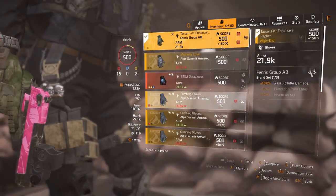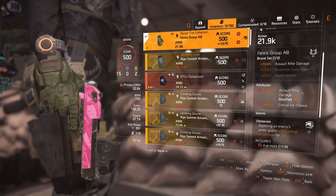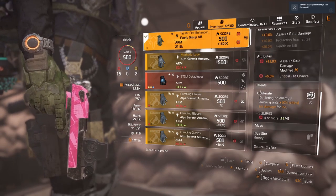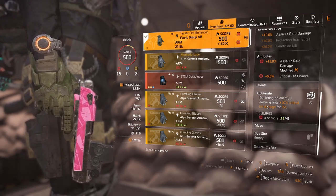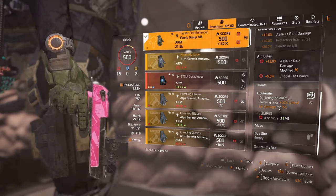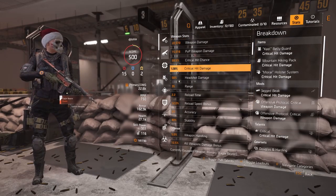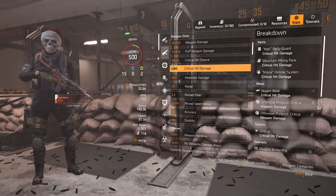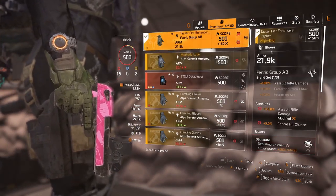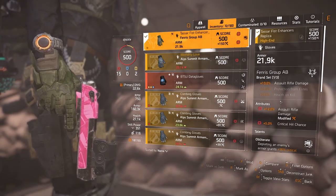For gloves, this is where the important talent is. I've got one-piece Fenris — a no-brainer for 10% assault rifle damage — plus 12% assault rifle damage in the attribute, with 5% critical hit chance from the Motherly Love gloves. But the talent this build is really built around is Obliterate: depleting an enemy's armor grants 30% critical hit damage for 15 seconds. That adds 30 on top of our 128, bringing us to 158 critical hit damage — and you start seeing 300–400k shots. The tactic is simple: if an enemy has armor and Obliterate isn't up, hit that enemy first.